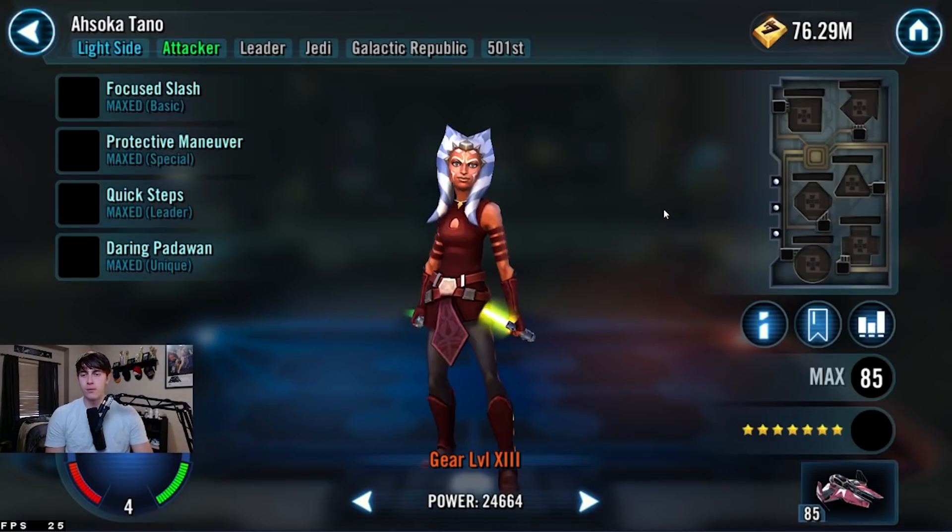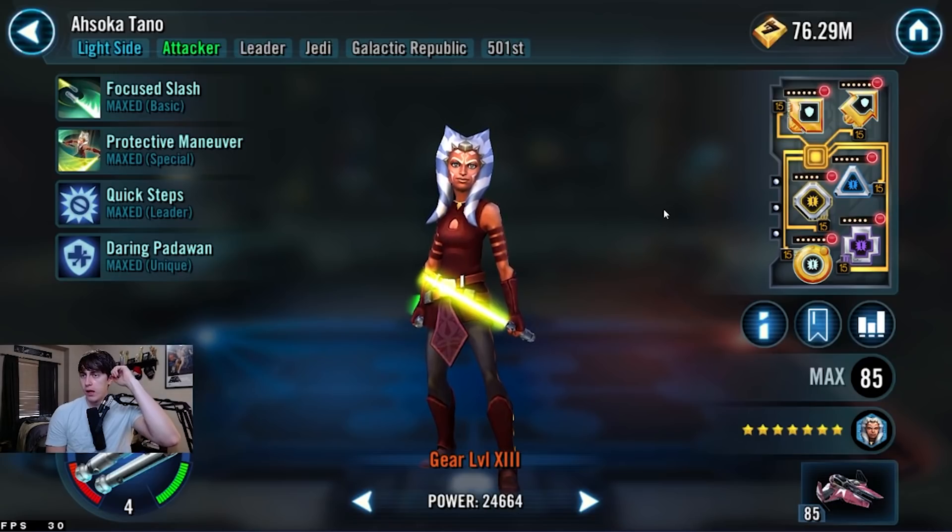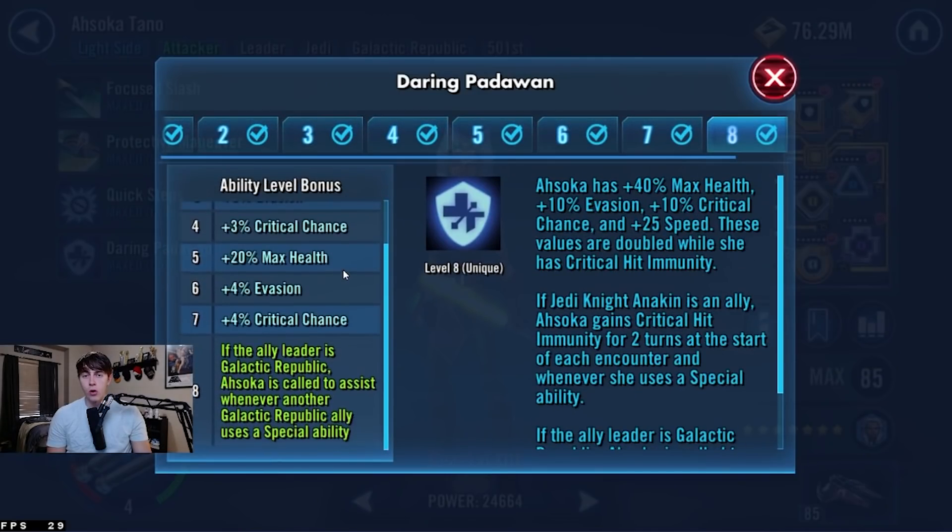Next up is Ahsoka Tano. My last video was about Ahsoka, and I'm praising her again here because I think the Zeta on Daring Padawan is so, so good with Kenobi. I think this one and the Ki-Adi-Mundi one go hand in hand — they are almost must-haves. If you're at a spot in the game where you have a Kenobi, you're probably already going to have this Zeta, but I just want to show you how important it is.